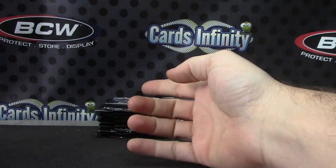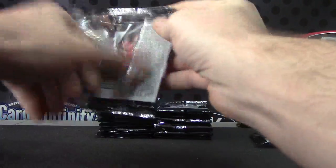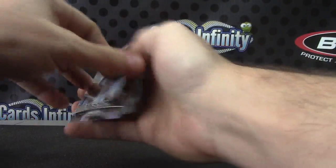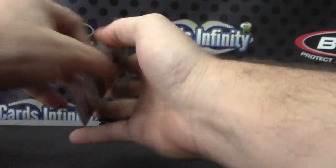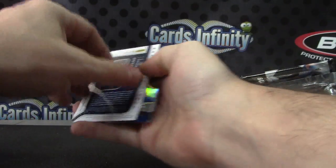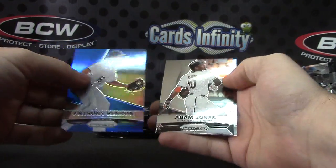Danny Santana. Jordan Zimmermann Prizm. Dalton Pompey, and Griffey — that looks like a Mariners Griffey by the uniform. Brian Dozier. Dilson Herrera die-cut, Billy Hamilton. Alex Gordon and Rymer Liriano. NL gets a hit — so he won't go hitless into that good night. Anthony Rendon.